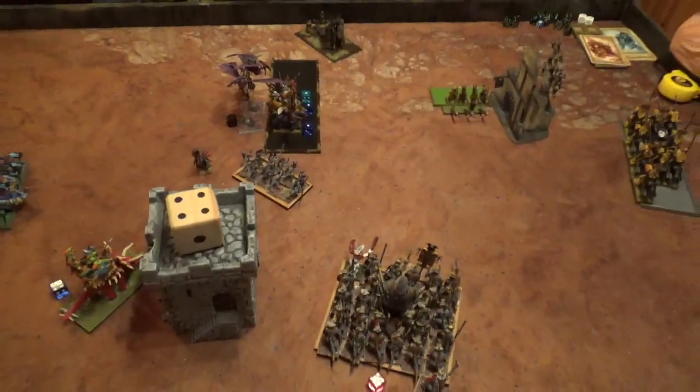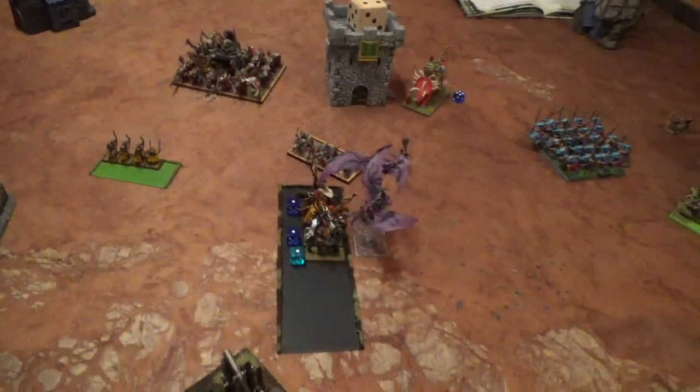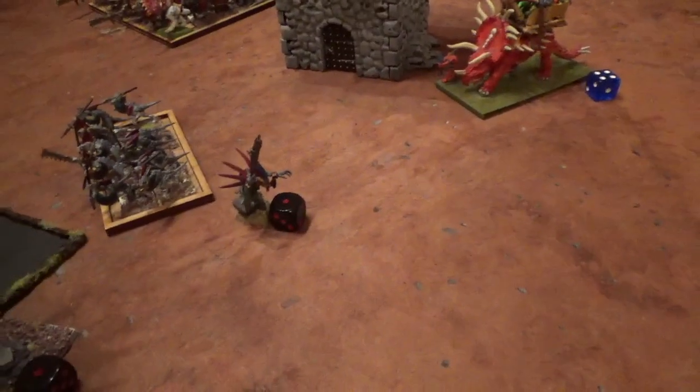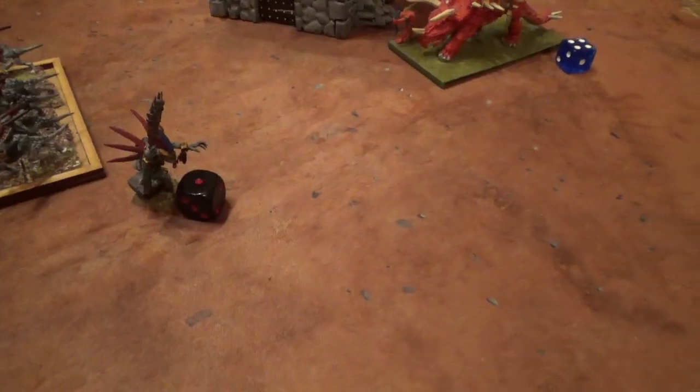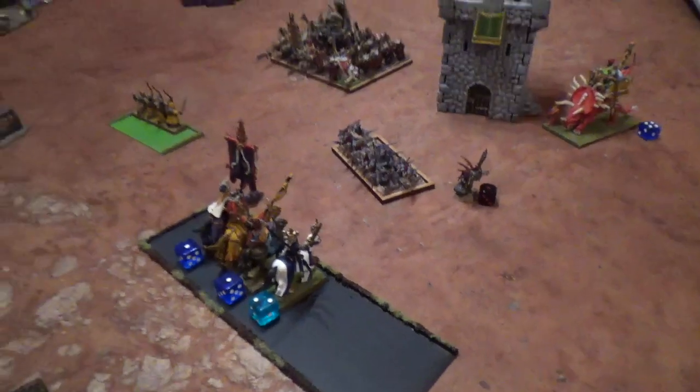Bretonnia turn four. Just moved around the archers, the knights still in combat went around the building, and the other archers moved up. In the magic phase I only got Throne of Vines off, and the Amber Spear from my level 1 mage but only did one wound. Nothing happened in the shooting phase — scattered off with the trebuchet. In the close combat phase I killed the Terradon Riders and reformed.